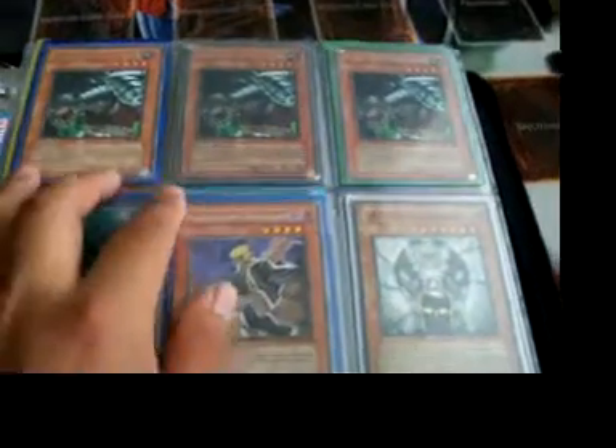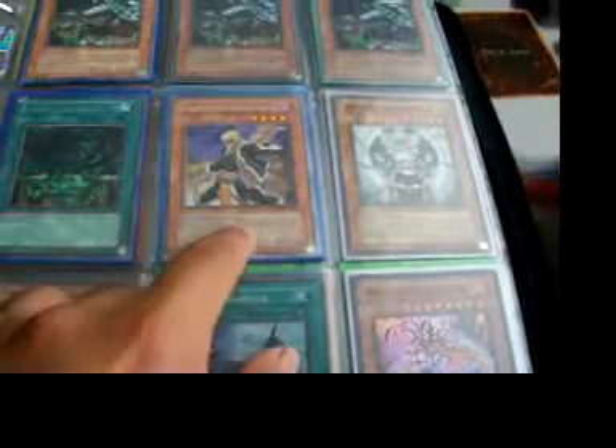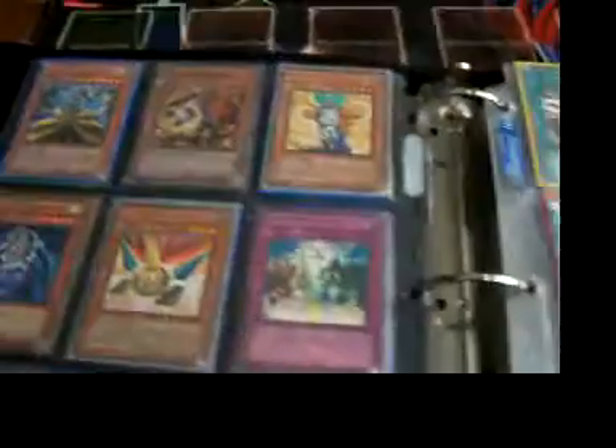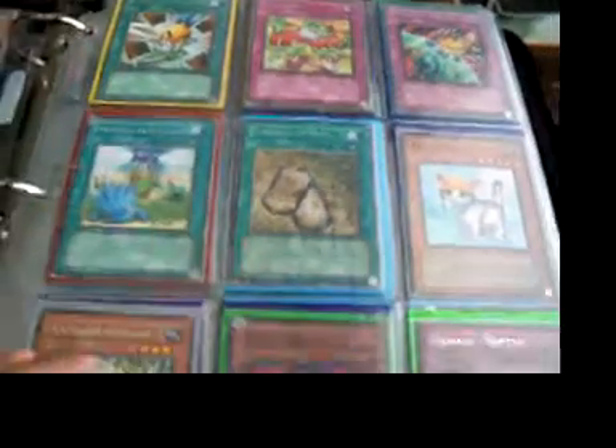I still got the King of the Center — this is actually two dollars instead of a dollar because it's really hot right now. Then True Name. If you guys don't know the rarity, it's mostly rares and supers. Rescue Cat is a common, and some commons too.